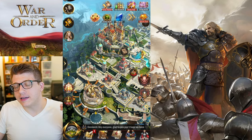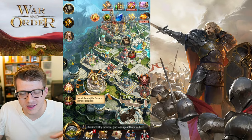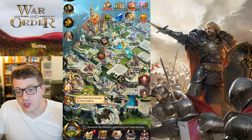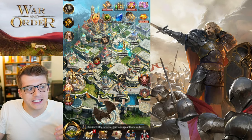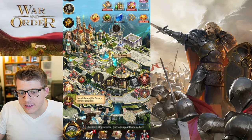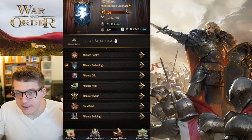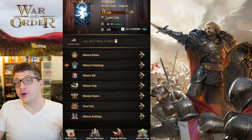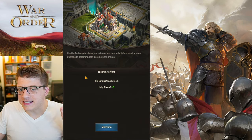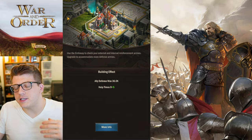Another mistake I made in my first video was not joining an alliance immediately — that should be the first thing you do. Go into your Embassy and join an alliance. You can tap and hold on the screen to see what all the different buildings are. The Embassy is where you'll find the alliance button, and here you can see the alliance I'm currently in called Egypt.